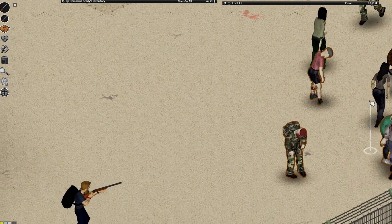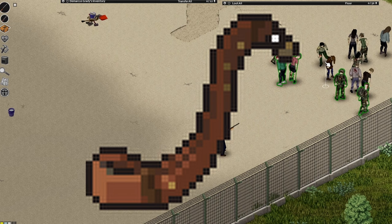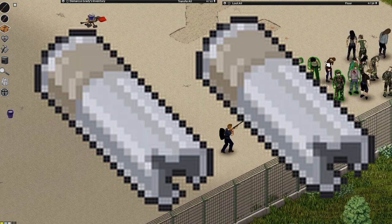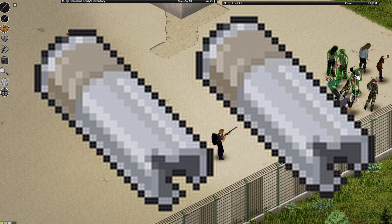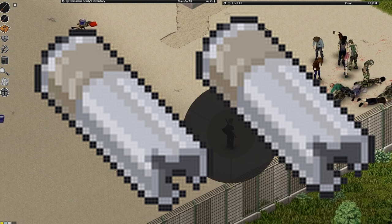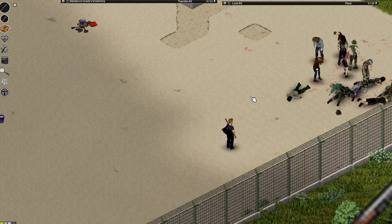There are a few upgrades you can make to a shotgun. The first is a sling that further reduces the weight of the gun, and one of two choke tubes: either the full choke, which increases range and damage but reduces the spread, or the improved choke, which increases the spread and noise but reduces the damage and range. The double barrel cannot use any of these.